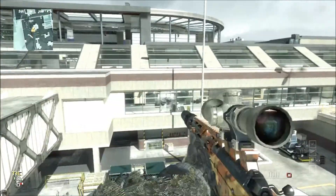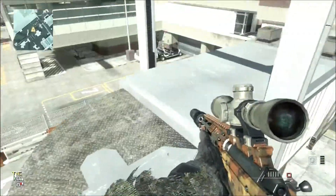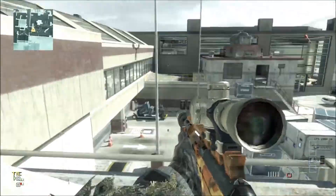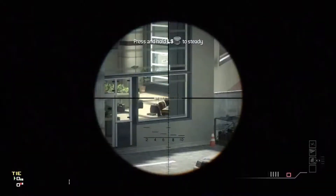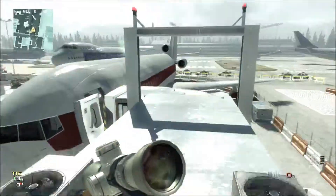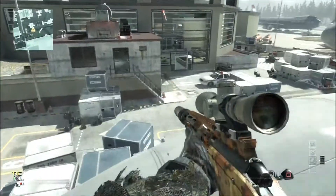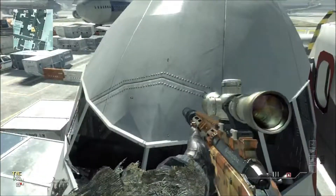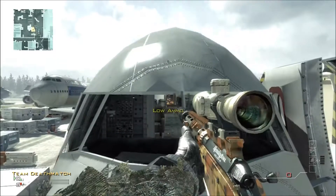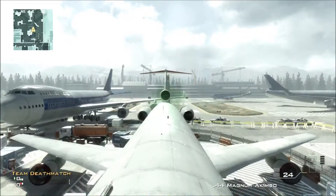You can go roughly anywhere on this plane. You can get on top of this area and take down a few people. You can't actually get on top of the main building for Terminal — that would be awesome but that would probably make it too easy. You can get on here and look down the front of the plane and see who's coming there and hopefully take some people out without them spotting you. It's just a really good place.